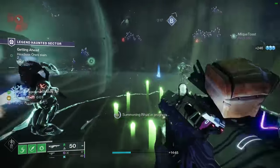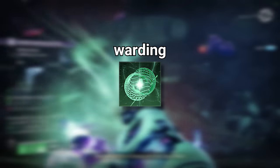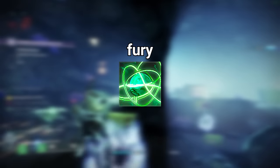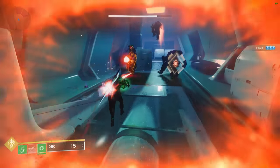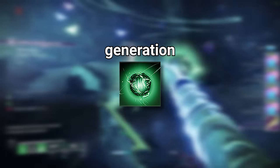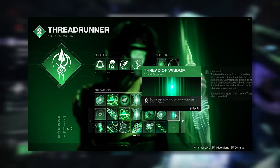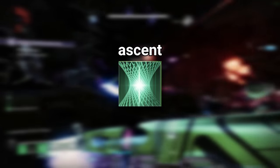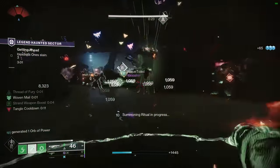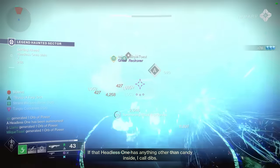As far as fragments go, this is where we deviate slightly from other popular builds. Since we aren't using Surtarachne, we need Thread of Warding to give us Woven Mail when we pick up an Orb of Power. Next, the most mandatory fragment is Thread of Fury, which grants an escalating amount of melee energy based on tangle damage — if you manage to hit three enemies with a tangle, you should get your full charge back. Next we have Thread of Generation, which despite its nerf is still pretty good for regenerating grapple energy, but you can sub this out for a stat-boosting fragment instead. Finally, I have Thread of Ascent mainly for the mobility boost, but the added reload and handling boost makes your whole loadout feel a lot more snappy — though again, you can swap this for a more functional fragment if you'd like.